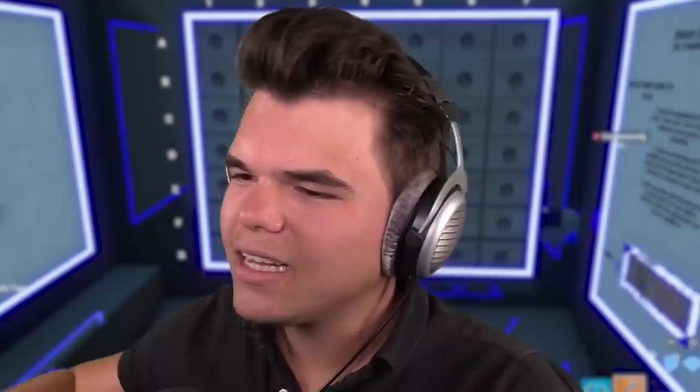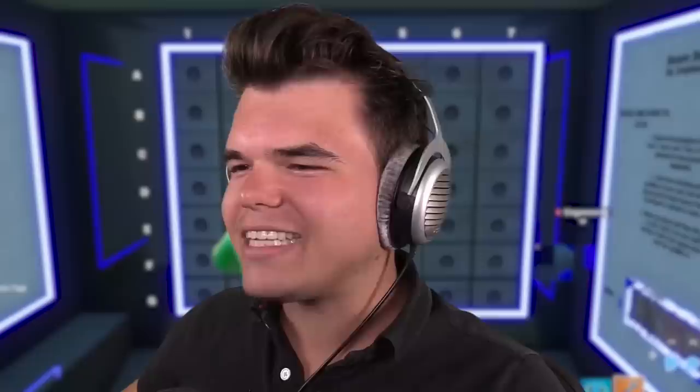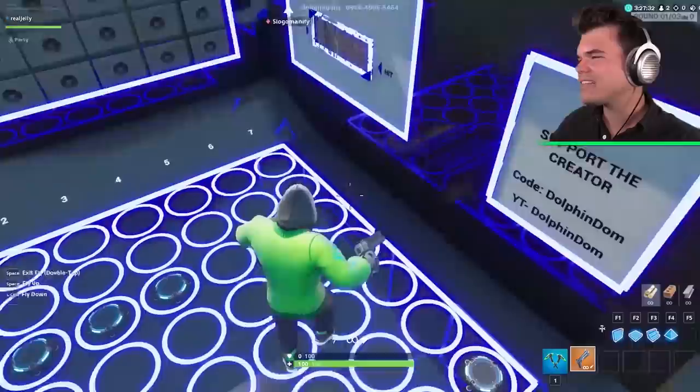Josh, are you done? Yes, all of my ships are placed, Jelly. Mine are placed too. So who gets the first shot? I'm going to do a ball flip — if I land it, I get to go first. Josh, I know you're going to lie. Nailed it! I get to go first. You're clearly lying.